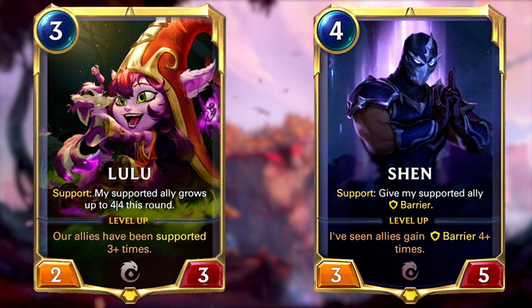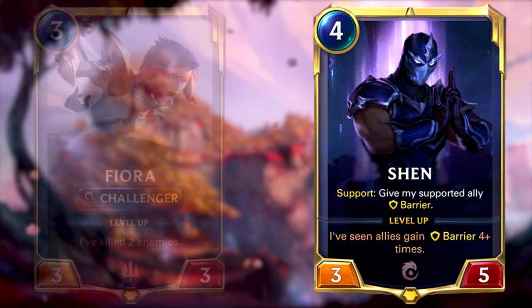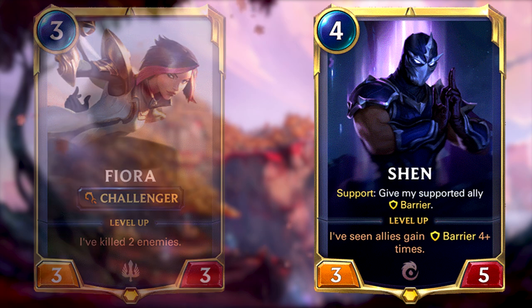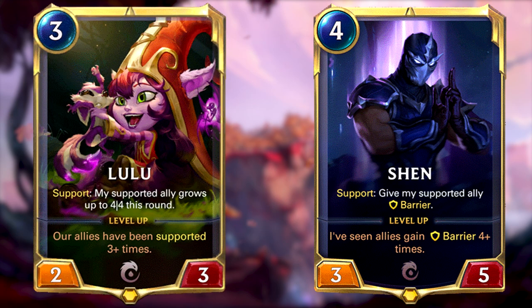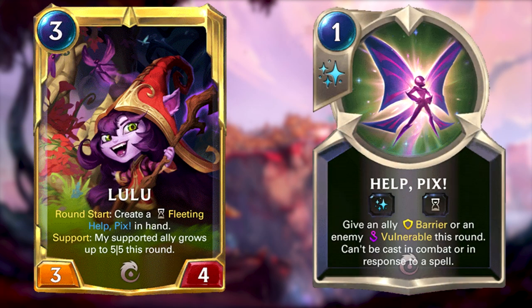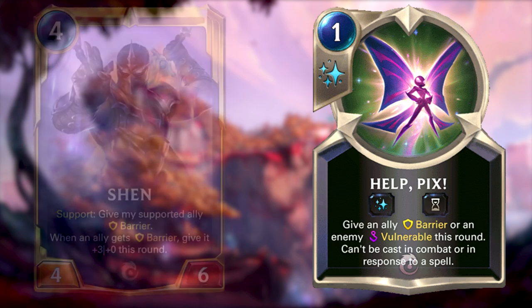Lulu is the new champion from Ionia and works quite well with the well-known barrier-heavy strategy from Shen. This deck goes in a different path than the combo potential we've also seen in the past with Fiora and Shen, and instead goes for a more aggro approach. Lulu and Shen work well together, as Shen is a natural good supporter for Lulu's level up condition. And Lulu leveled up can grant barrier very cheaply through Whimsy picks, which can also lead to Shen levelling up very early.